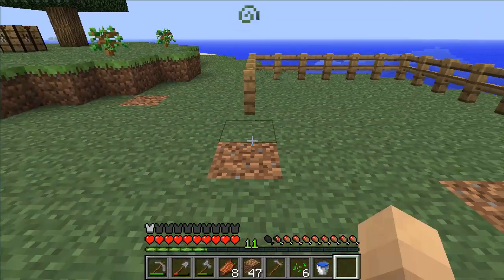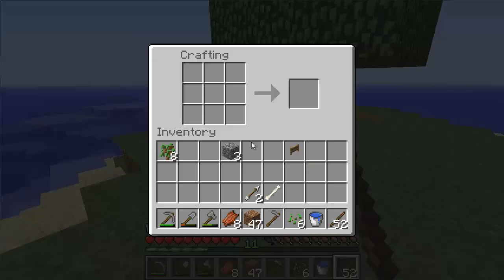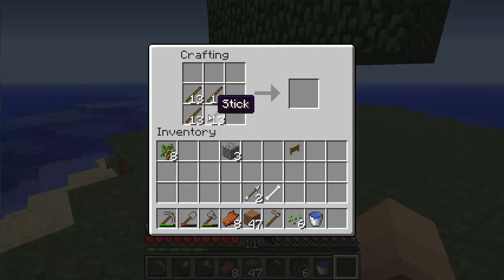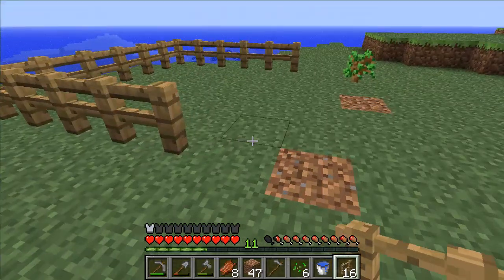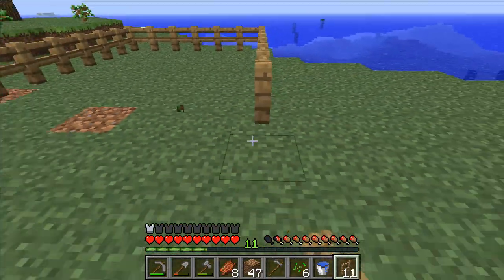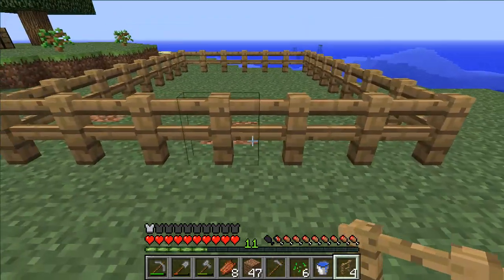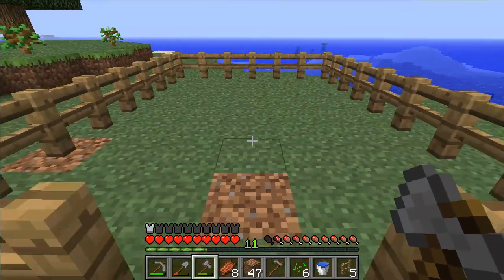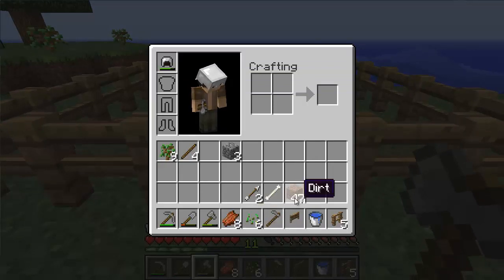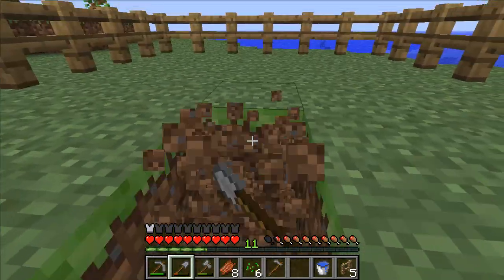That's what I want to do for this episode mainly, because I know a lot of you guys have been wanting to see that. We're not going to have enough fences — that's no problem, we've got some more wood. Let's make a few more fences. Actually I'm going to need to make some half slabs, because the way I like to make my wheat farms is so you can't fall in the water. That wasn't supposed to go there. Get out of here, sapling. I just hear some random spider hissing in the background — it's probably underground.